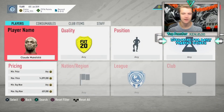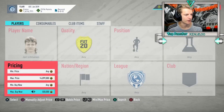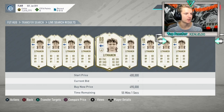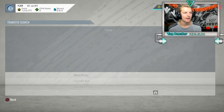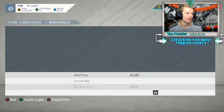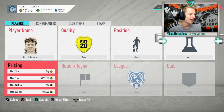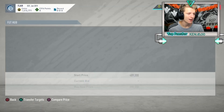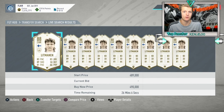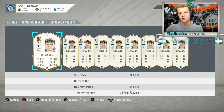Let me show the icon tracking process again with Lippman. I search him, find the cheapest - looks like 485K, cheaper than I expected. I add him to the transfer list so I know when he sells. I write down Lippman at 485K on my spreadsheet. Later, if I see one for 440K I know I can buy and make 20K after tax. If the cheapest jumps to 500K, I update my price - maybe 480K was a low day and 500K is actually his sell price.